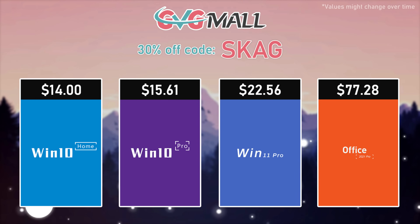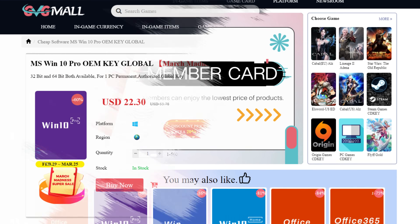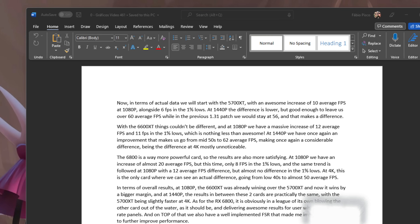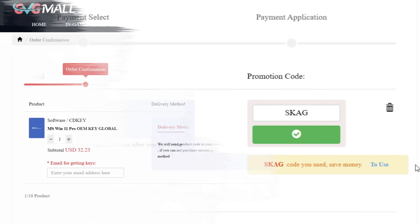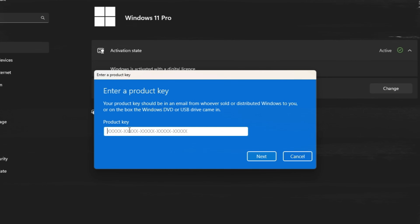Today's video sponsor is GVG.me, bringing you lots of software deals like Windows 10, Windows 11, Office 2019 or 2021. You can use my SKG discount code for 30% off — getting a Windows 11 serial key for $22 and Windows 10 for only $15. Use the key in your Windows settings and you'll have an activated system.